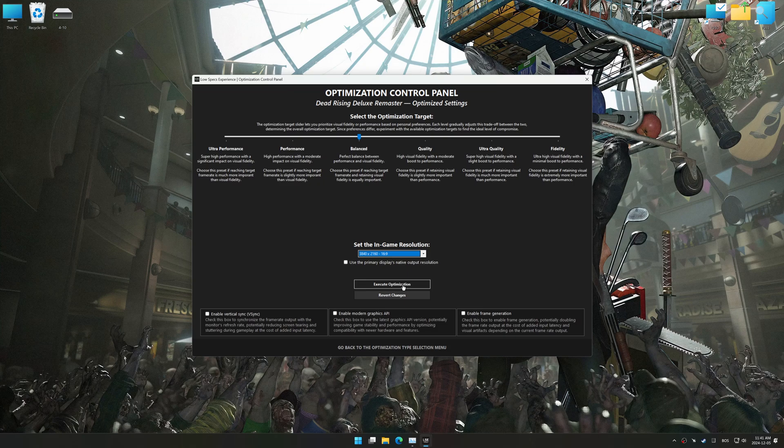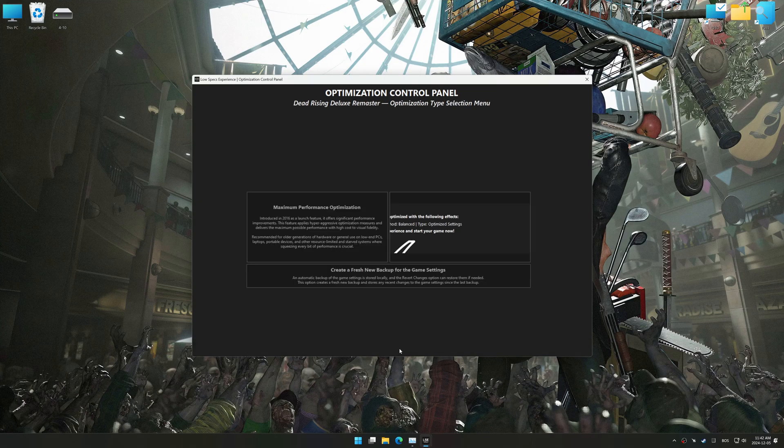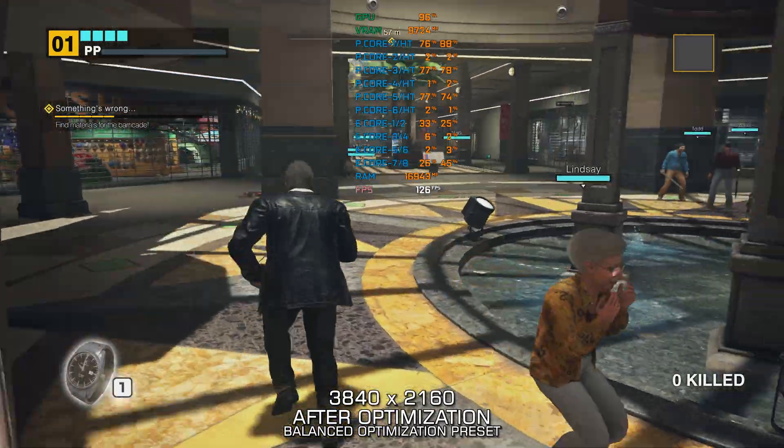Now, to apply the optimization, press the execute optimization button and then start your game. Also, if you are unsatisfied with the optimization applied by Low Specs Experience, you can easily remove the optimization effects using the revert changes option.